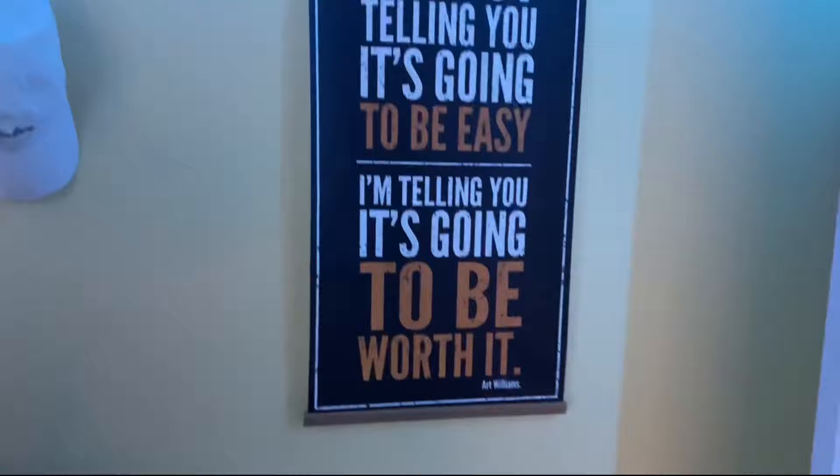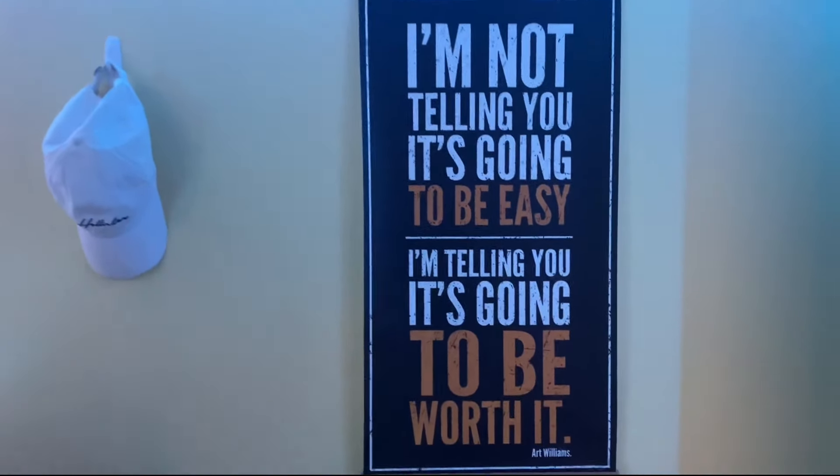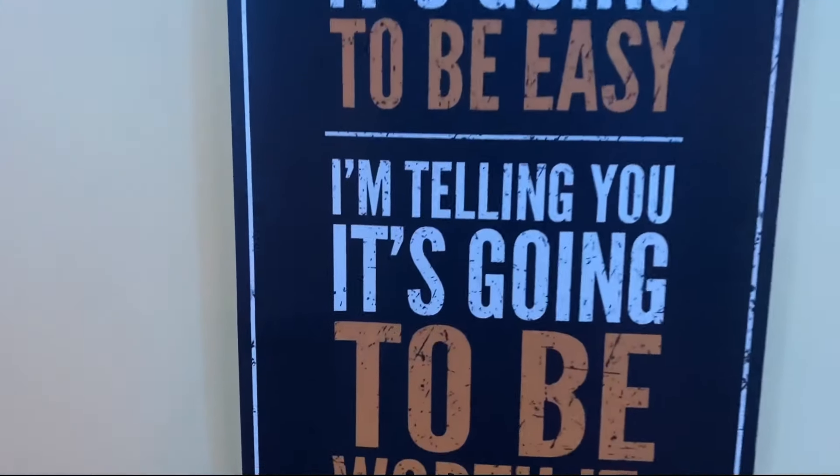As soon as you walk in my room, we got this wreath right here — still from Christmas. I'm not gonna put a new one up until Easter. And we have this lightning bolt. I got that on Amazon for probably like five bucks. I'd recommend getting one, not gonna lie. I mean mine doesn't work anymore, but we won't talk about that. Then over here, this is something new that I got. It's a quote by Art Williams: 'I'm telling you it's not going to be easy. I'm telling you it's going to be worth it.' Honestly, me for real.